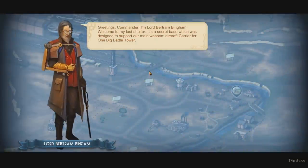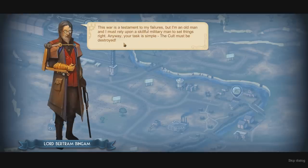Greetings, Commander. I'm Lord Bertram Bingham. Welcome to my last shelter — it's a secret base designed to support our main weapon, the aircraft carrier for One Big Battle Tower. That's what you named it? You named it the One Big Battle Tower? I feel like R&D could have come up with something better there.